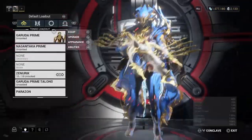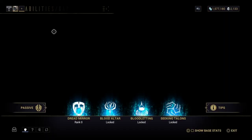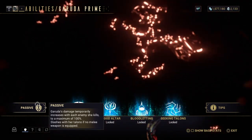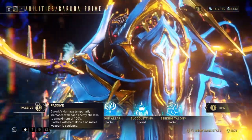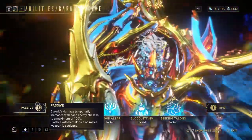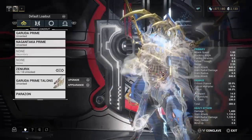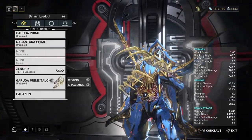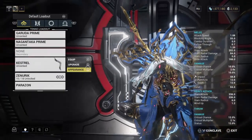Now, recently she got reworked, and for those who want to understand her abilities — her passive ability is Garuda's damage temporarily increased with each enemy she kills, to a maximum of 100% slash. With her talons, if no melee is equipped, you don't really need a melee, and she'll just melee with her Prime talons. But if you do have a melee equipped, she won't use her talons.